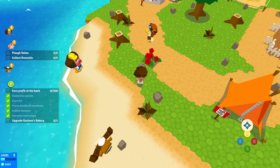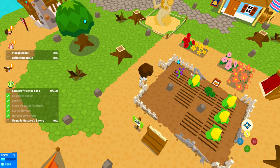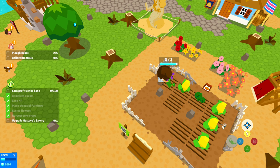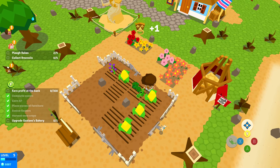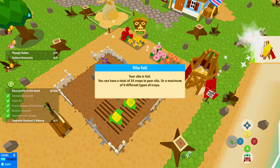Some of the remnants of being a mobile game remain — you have to wait for certain things to grow or wait to do certain things, but that's kind of just part of the experience. So you water your crops and collect them once they're done, and you can sell them.